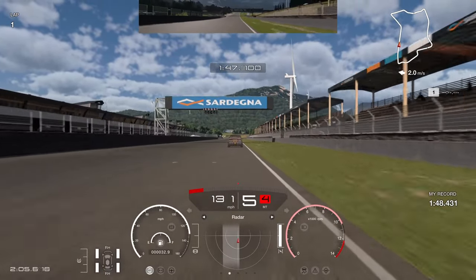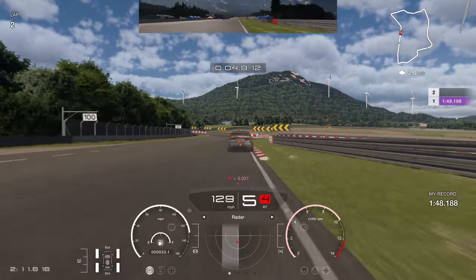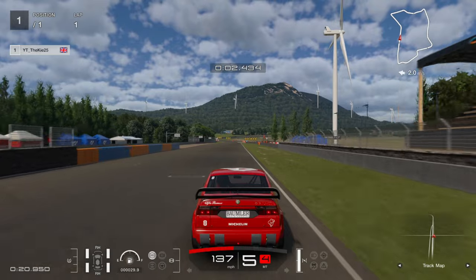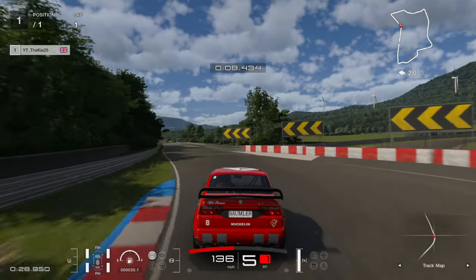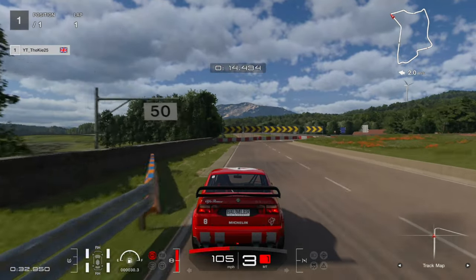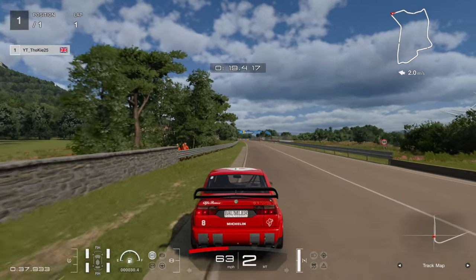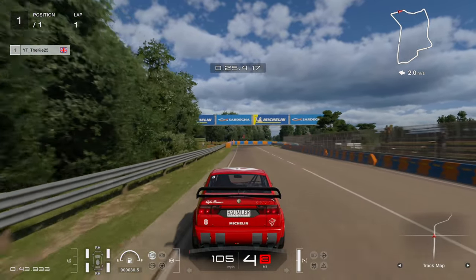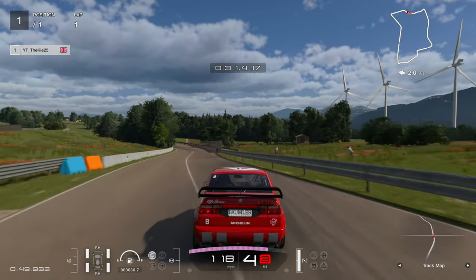We go over the line — I think it's a 1:48.1. There was a lot more potential; we did this on stream and I think we could have pushed it to a 48 flat with fewer errors. Watching from the chase camera: using that tarmac on the right, left-hand tire touching the white line, skimming the curb, completely flat. Then using the 100 board, braking just short, using that curb on the left for extra rotation. Could have got a bit closer to the barrier for maybe half a tenth more.